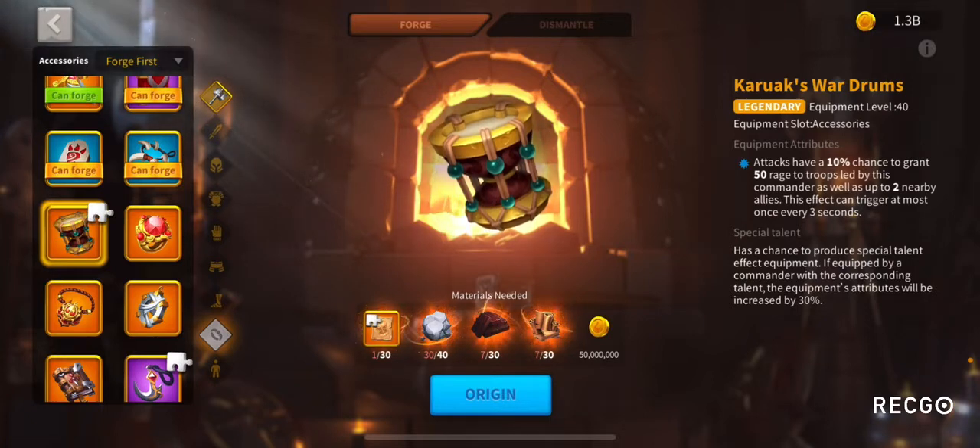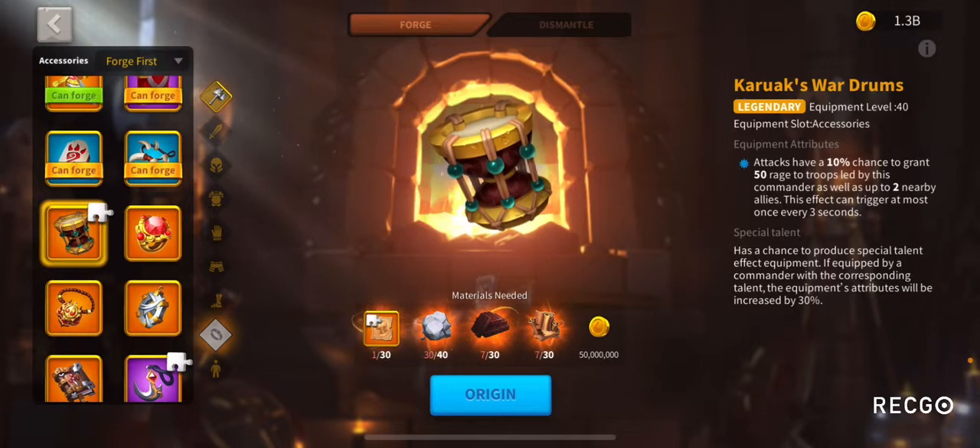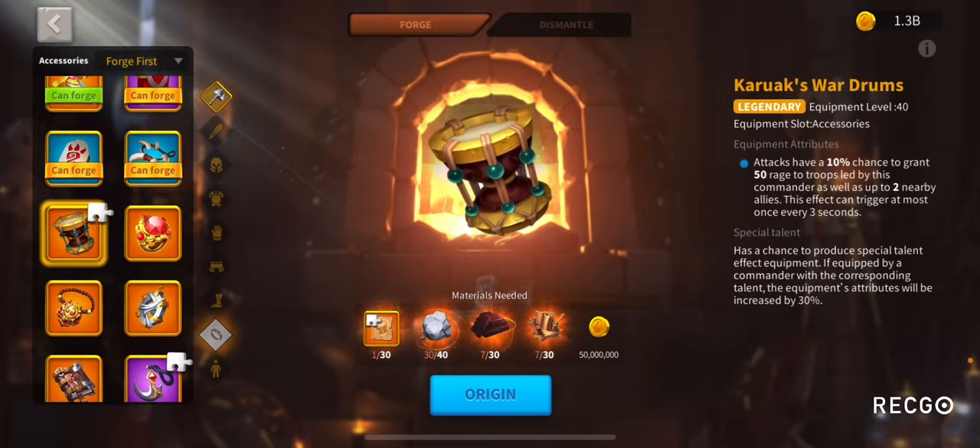Everybody should field fight, so it is good for field fighting. The Horn of Fury is mostly for Rally or that one leading march, with all the buffs and stuff like that. But for field fighting, Karak's Wardrums is going to be a really good buff for all your marches. It's a little bit less of a chance, but I think it's worth it.